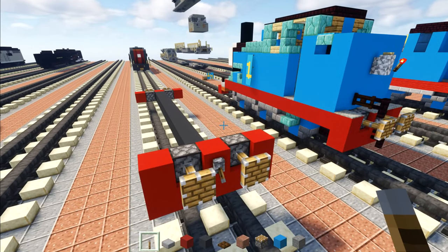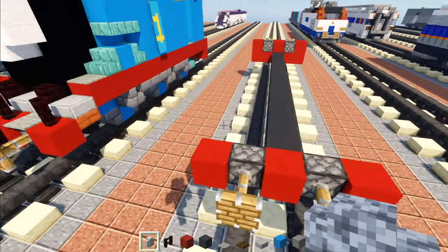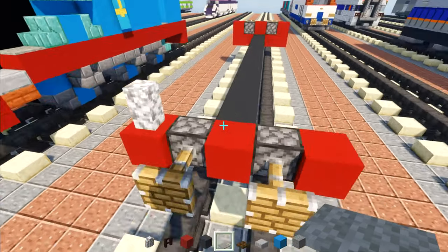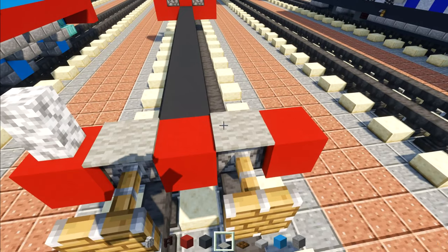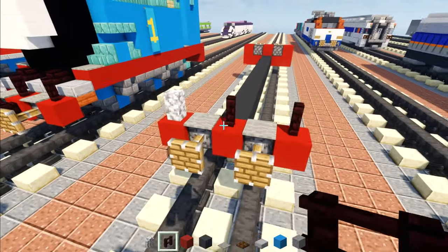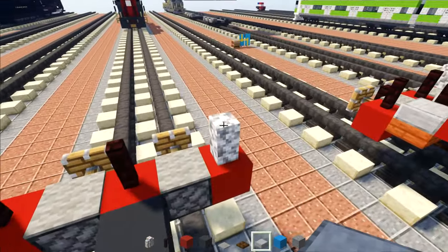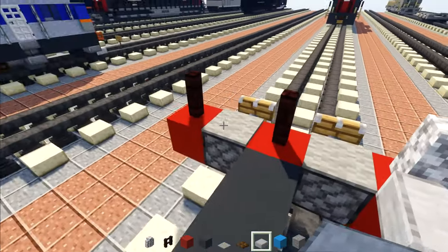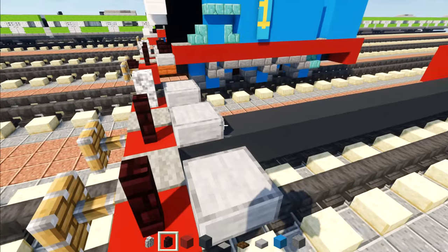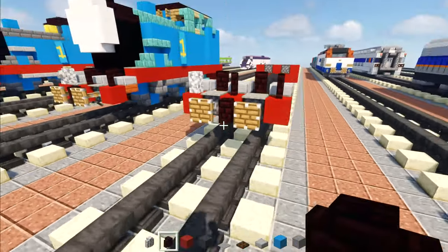Now we're going to go back to the front. Next we're going to take a diorite wall, place that on the left hand side — this is going to be our lamp. And right above where the pistons are, we're going to add in light gray carpet. Above the red we're going to add another brick fence. Now in the back of this, we're going to add in smooth stone slab on the outer edges and then one in the middle. Then right here in this hole we want to add in another brick wall. We're also going to add another brick wall in the front for the coupling.